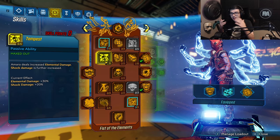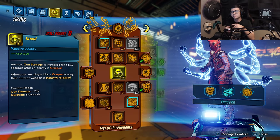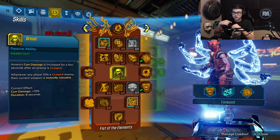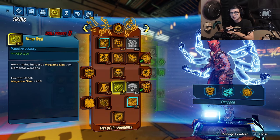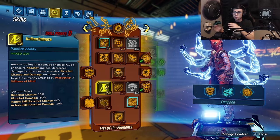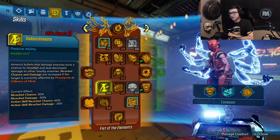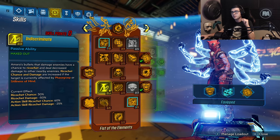Five points in Tempest, buffing everything: 30% more elemental damage, 20% more Shock damage — really, really good. One point in Dread, so when we Phase Grasp an enemy we get 15% more damage and our guns are instantly reloaded when we kill an enemy. You can actually Phase Grasp an enemy with the Hellwalker, shoot twice, kill the enemy, then the Hellwalker reloads and you can shoot again — essentially four shots if you time it perfectly. One point in Deep Well to buff magazine size for the Light Shows, and three points in Indiscriminate so all our bullets have a chance to ricochet — this makes the build super powerful with both the Hellwalker and Light Show.